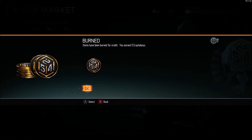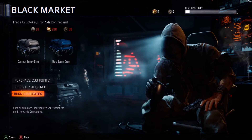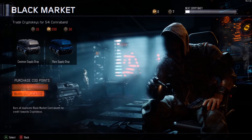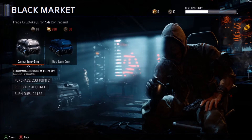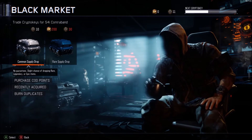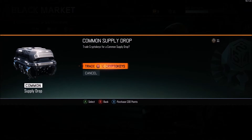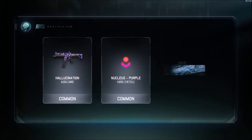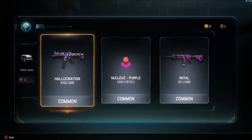I'm going to get some more points and I'll be right back. I'm back now with 10 more credits to use, so we'll go ahead and open our last supply drop. It was all commons - I've got the hallucination, cutter camo, and kudo.